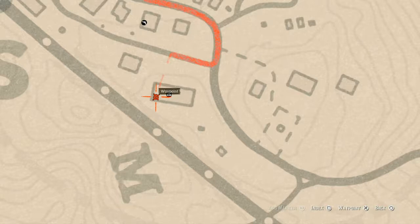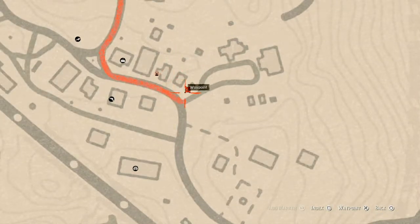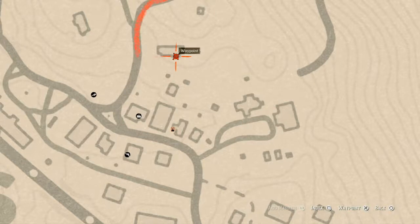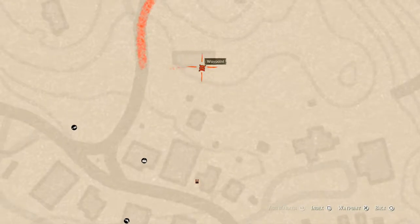There are also a couple of tarot cards in Rhodes. One is right outside this little area on a table — a Six of Cups tarot card. Inside a small side room of this house — there's a little door that lets you into the side room — you will find a Nine of Pentacles tarot card. Go get both of those.